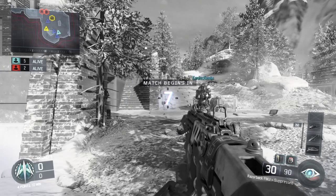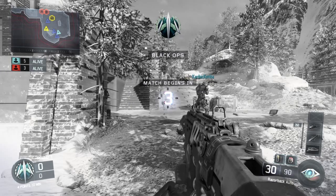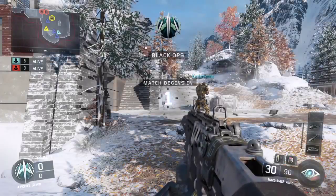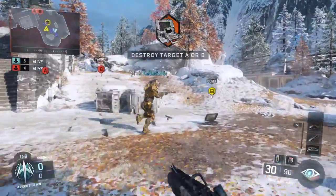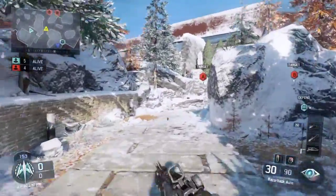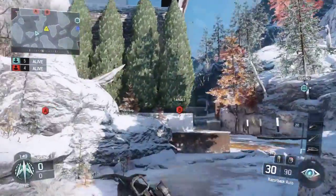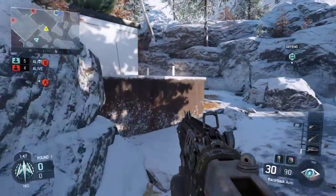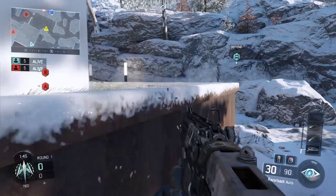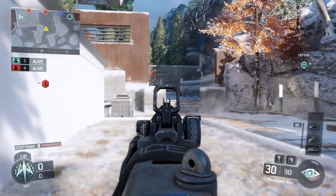I really do like how Search and Destroyer works in this game. As you can see on the top left of the screen, we have something new — it actually tells you the amount of people that are alive. Previously in other Call of Duties, you could look at this by opening up the scoreboard and seeing who doesn't have dog tags beside their names, or in World at War, a purple heart. But now it actually tells you on your screen how many people are alive without having to go into the scoreboard, which is really nice.